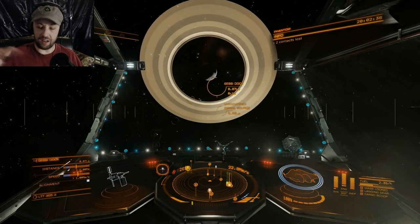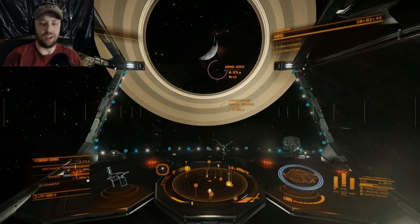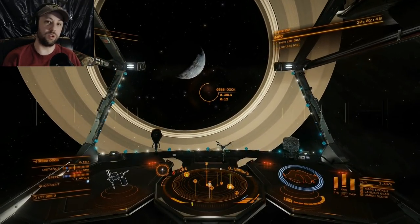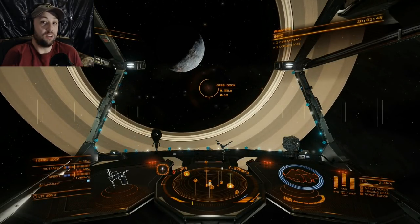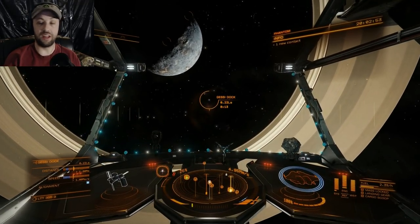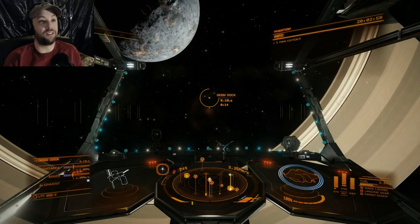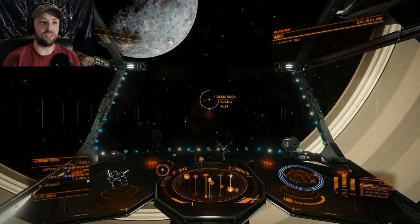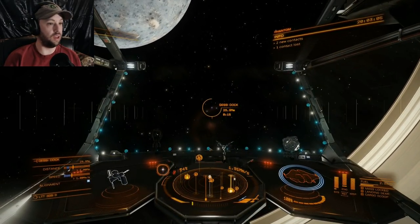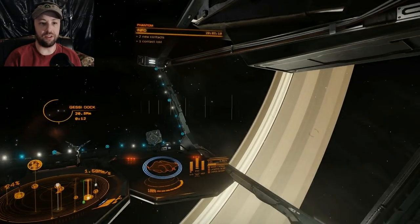Pick some small guys out and try a few things. Go back to a station, change your outfitting, try different weapons, and see what you like to use — what's stronger, what has better range, what heats your ship up the most. My missiles overheat my ship and I took heat damage because I don't have heat sinks on my ship. Just try different things, see what they do, and you'll find something that works for you in combat.